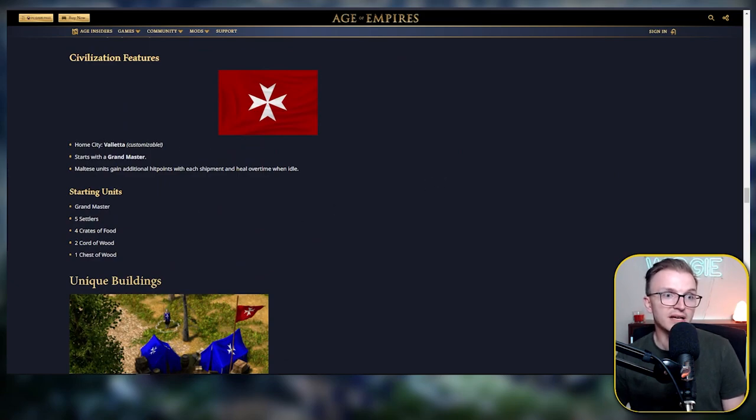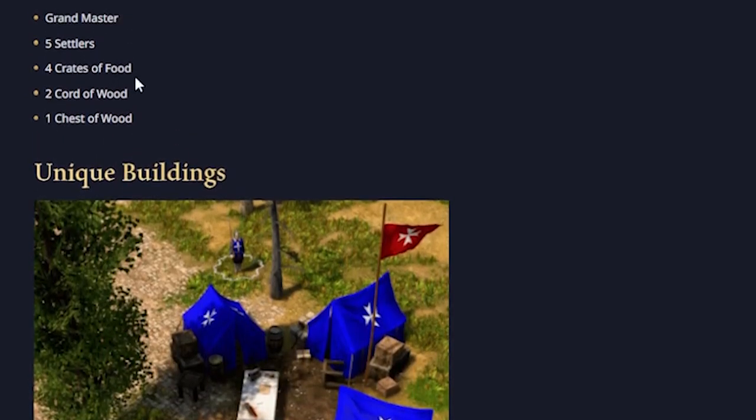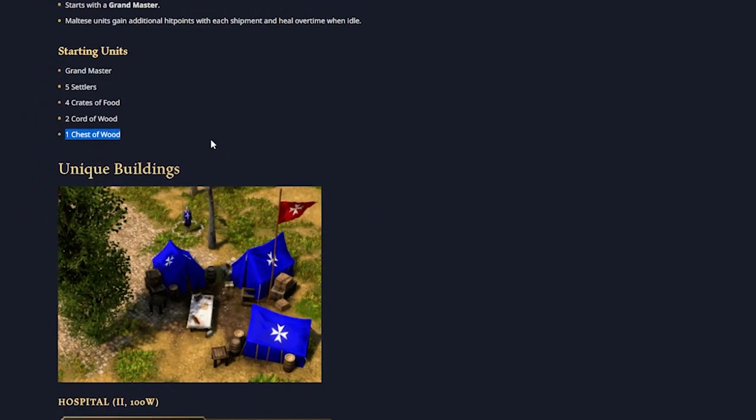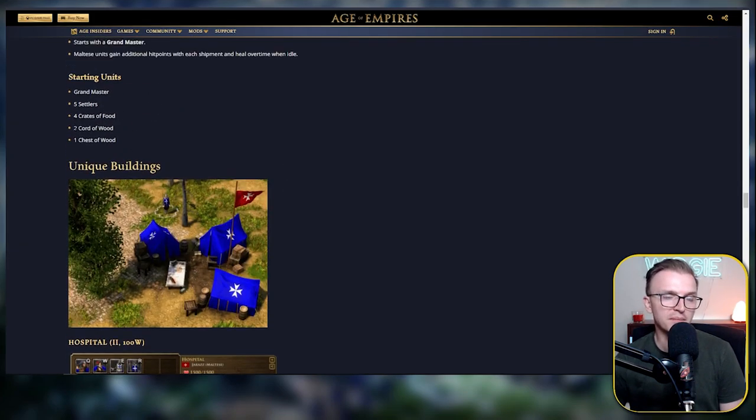The home city is the Valata. We start with a Grand Master, which is your explorer — a really buffed explorer compared to the standard European ones. Units gain additional HP with each shipment, which is 2%, and heal over time when idle. The starting units are the Grand Master, 5 settlers, 4 crates of food, 2 cord of wood, and 1 chest of gold. This really helps you open up with a nice TP or market start with hunting dogs.